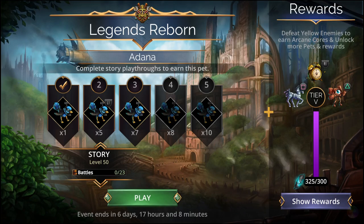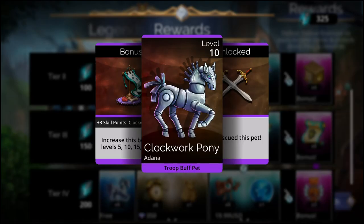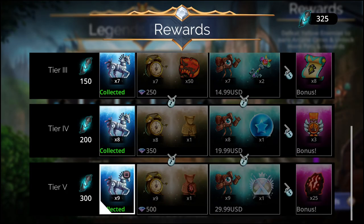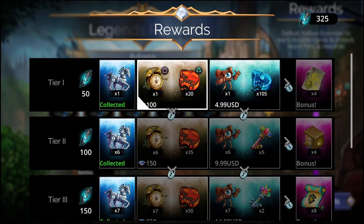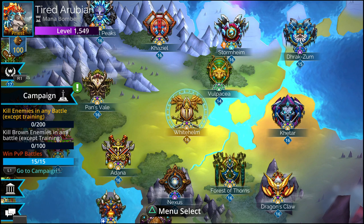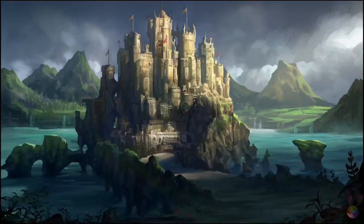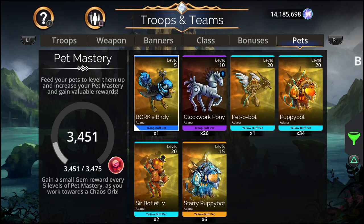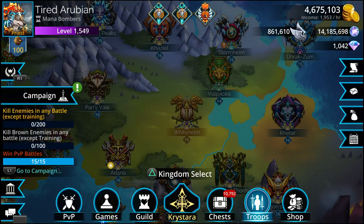Then we have Legends Reborn - I am really behind with this one, so I have to work on these things. I'm not really going to spend money on these, just work on them and get two pets. We have one, two, three - most likely four, five - that should do it really.